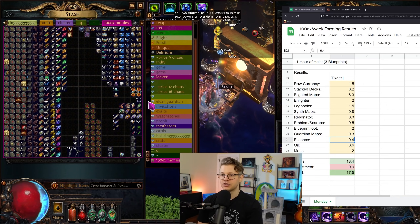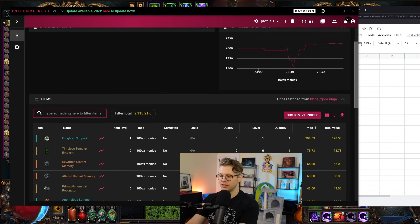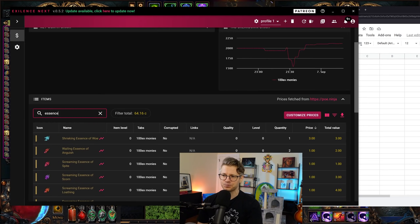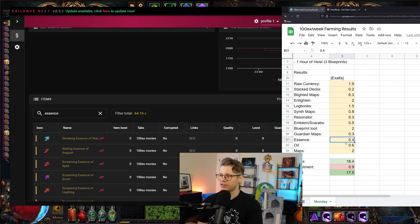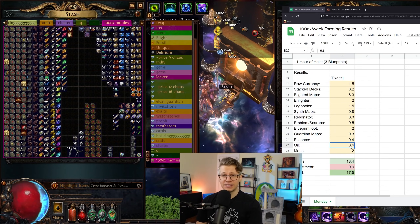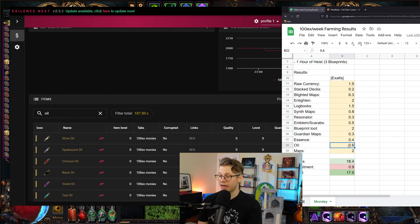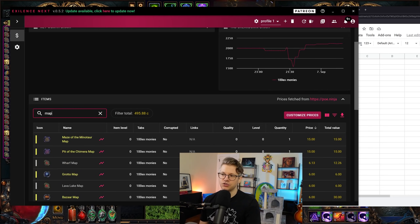For essences, I added those up using Excellence Next — 64 chaos, so about 0.4 exalts. For oils, same thing in Excellence Next — 107 chaos, so about 0.6 exalts.